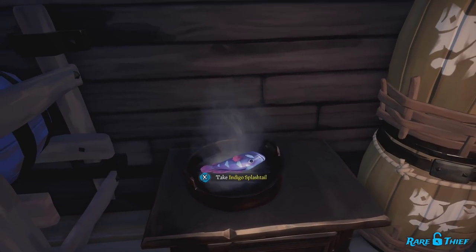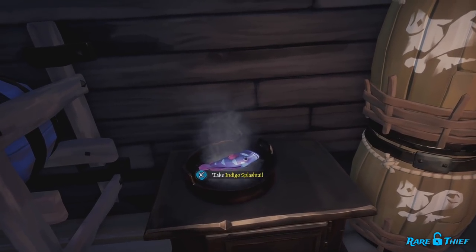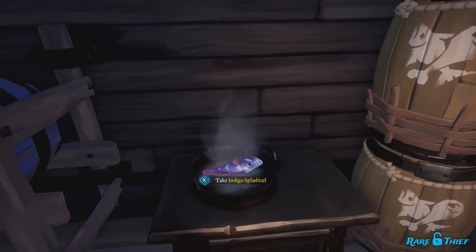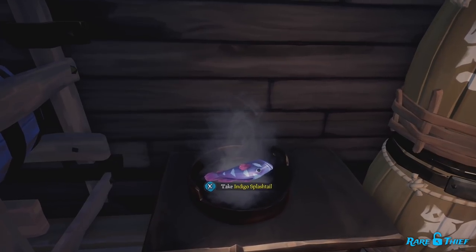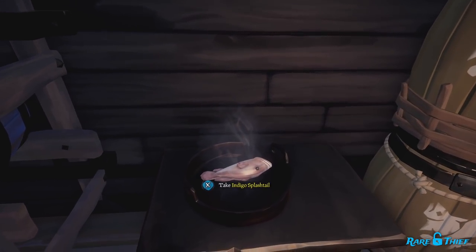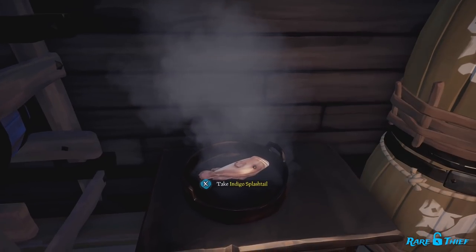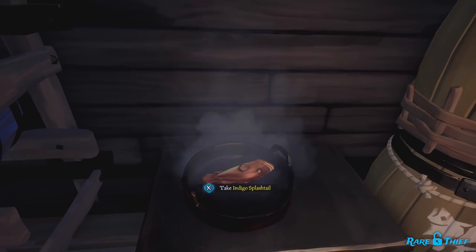Once you have some raw meat — be it the fish you just caught, or chicken, snake, pork, or monster meat — cook it up and receive renown. It must be golden brown and perfectly cooked for it to count as a grand renown action; raw or burnt meat won't receive credit. While cooking regular meat awards renown, you will get bonus renown for monster meat. Cooking megalodon or kraken meat is another grand renown action on top of the regular cooking renown.